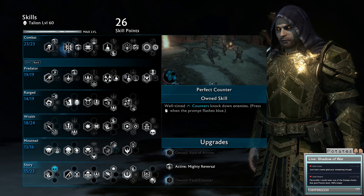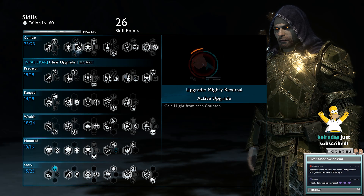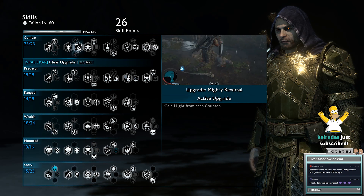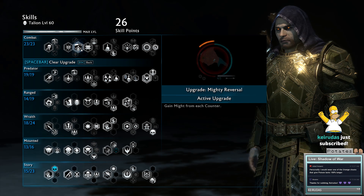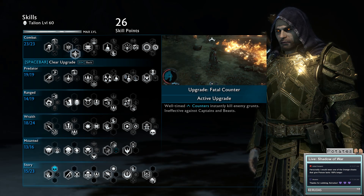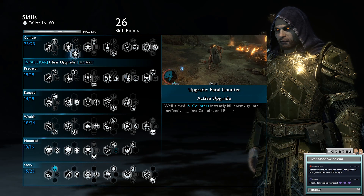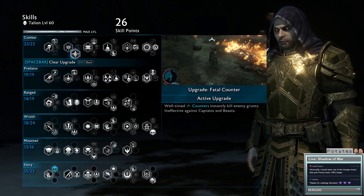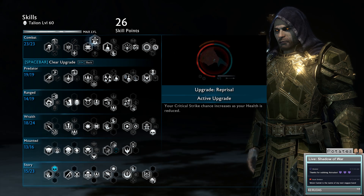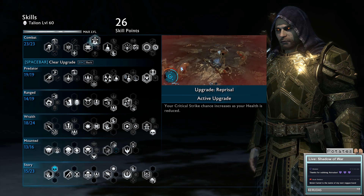For Perfect Counter, I'd go Gain Might from Each Counter, or Fatal Counter for this build. Fatal Counter is good because when you kill enemies they have a chance of exploding, and that will spread your poison effects and your fire effects, which spreads the balefire.